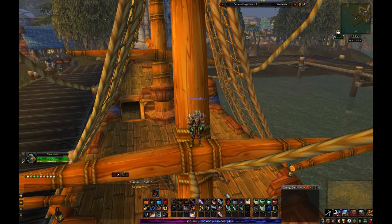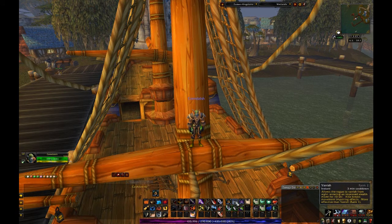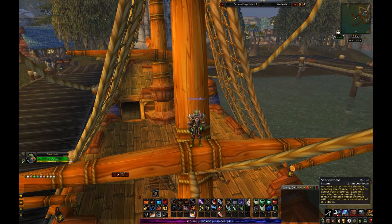Part number two — let's go over to the other action bars so you can see what's going on with those. We've got Control-1 as our stealth, Control-2 as vanish, Control-3 as shadow meld because I'm a night elf, and then blind. So I've got all my visibility things tacked in right here on the Control bar.